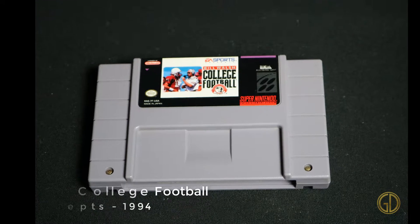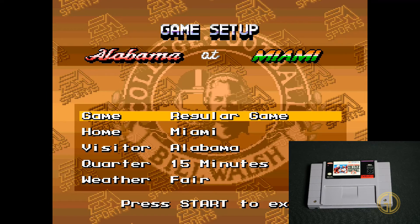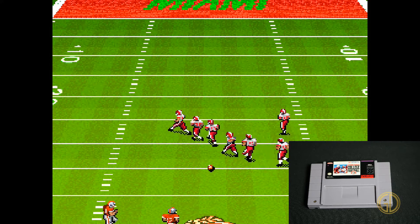Here we have Bill Walsh College Football released by Visual Concepts in 1994. As with most sports games, if you've been watching any of these collection videos in the past, you know I'm terrible at them and don't understand the appeal. This game is no different — it just has worse graphics than some of its 3D counterparts. I just don't see the appeal in football games, especially video game versions of them.